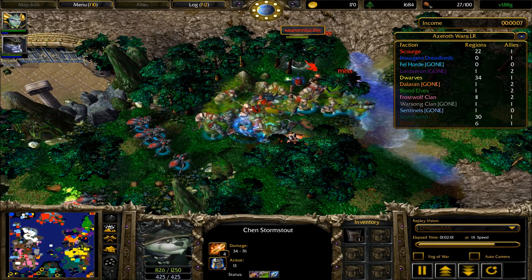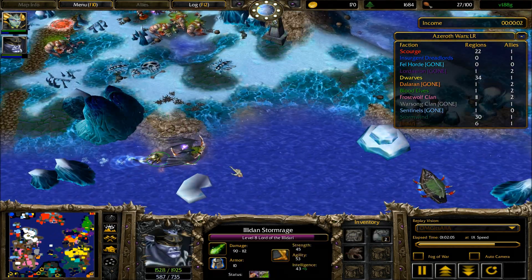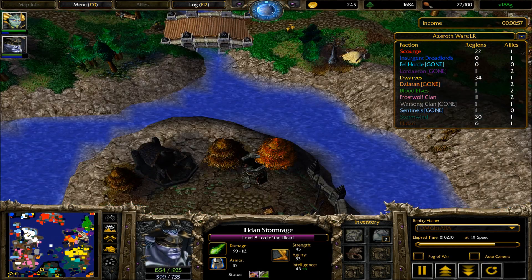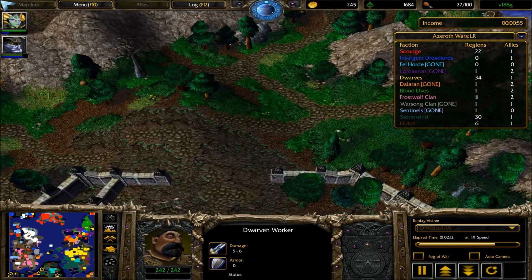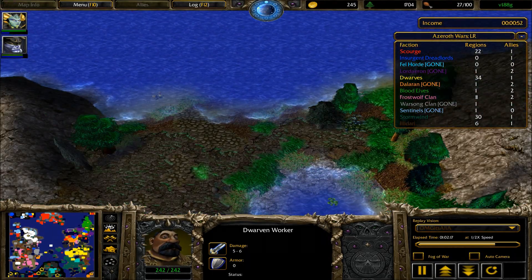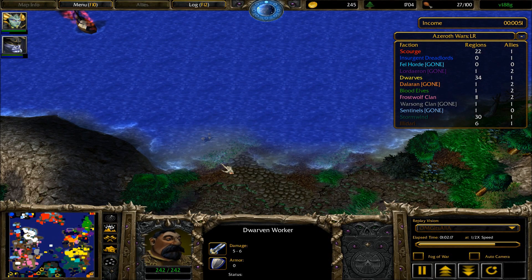Drawzilb is not gonna live for long, and Chen Stormstout also caught out. Brown is trying to find a vulnerable place but not locating it as easily as expected. A dwarven worker could be on the way over here to build some probably shipyards. Arthas is dead, pink and brown are locked up in Orgrimmar — we're gonna watch the next part of this game in the next part. Thank you for joining me. This has been the one, the only Diazlin. I will see you guys soon — bye.